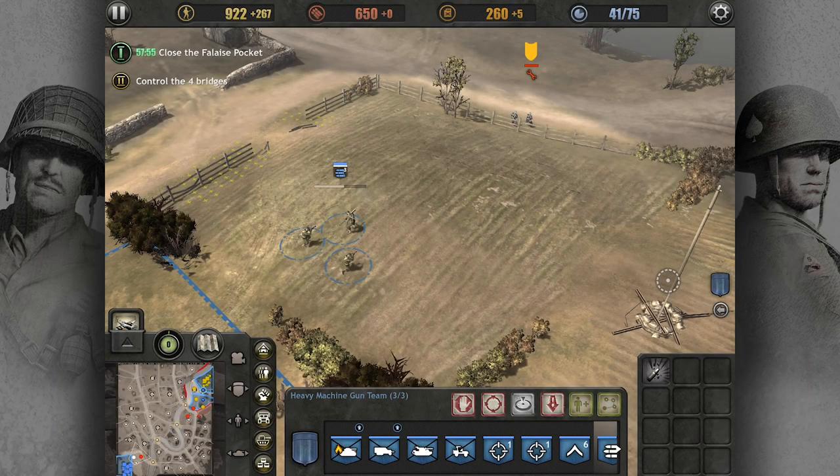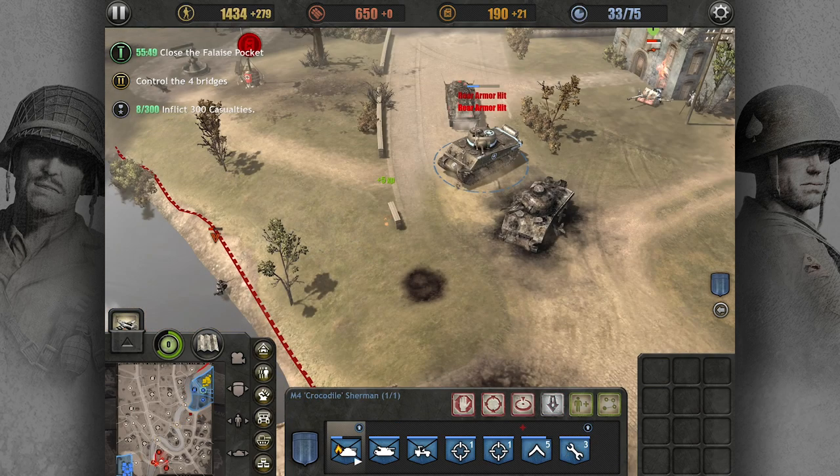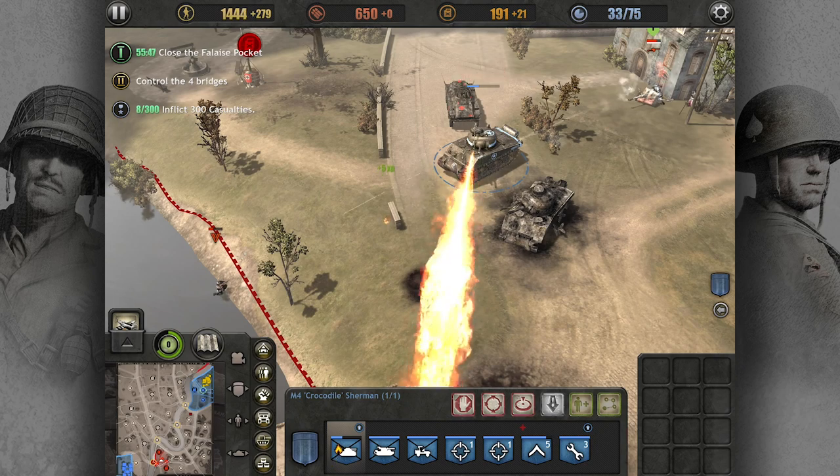Facing direction is important, particularly with weapons like heavy machine guns which need to be set up, or tanks which have weaker armour at the rear.